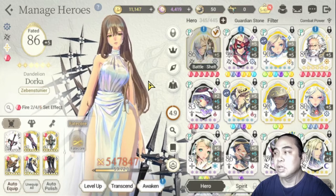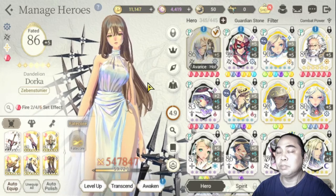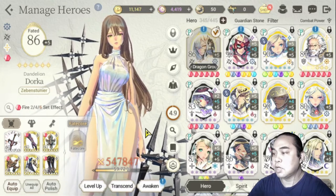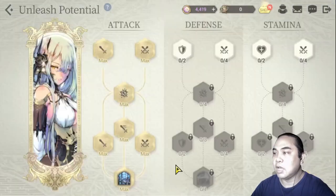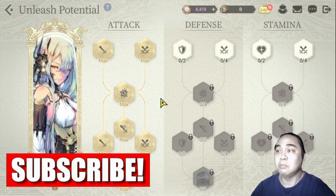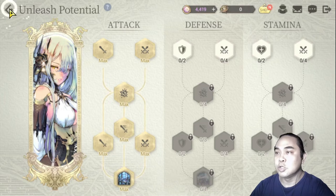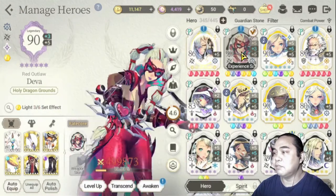Before I awaken her, she's actually helping me in chapters as well as PvP content currently. For Dorka, I've already maxed out her attack tree because I needed her bind, and she's helping me very much in most of the content that I play.